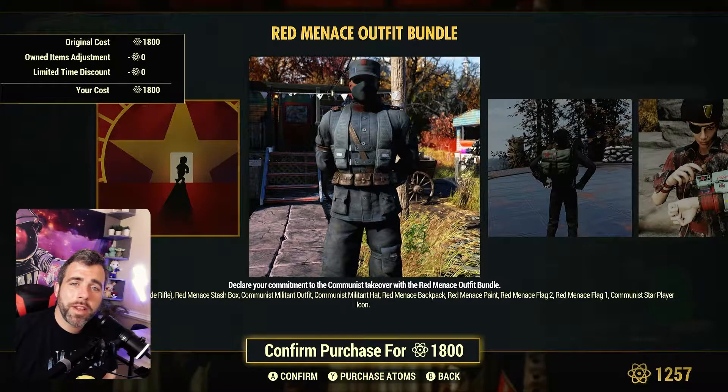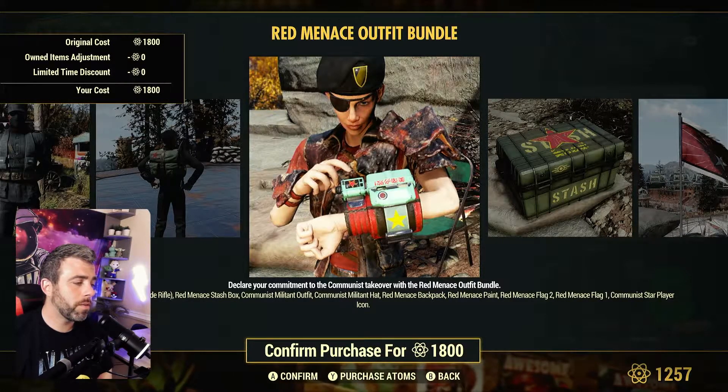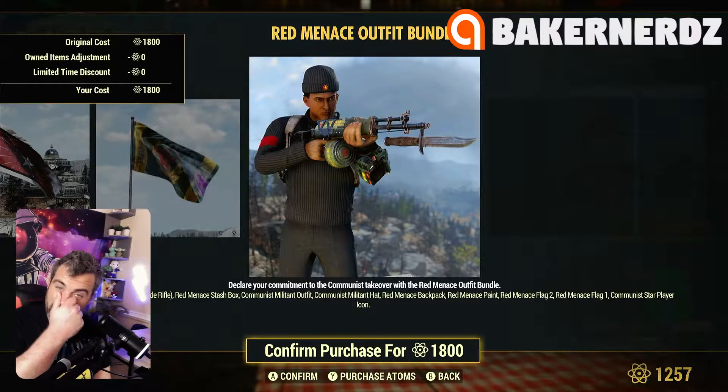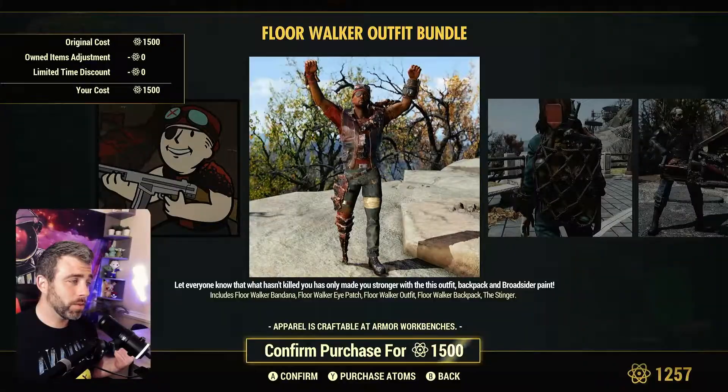You get the Hardcore Communism suit, the backpack, a Pip-Boy paint which is all right, the stash box in hardcore military colors, a couple flags, and a handmade paint that gives it a goofy color — it's all right though.